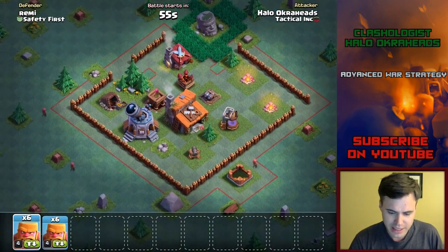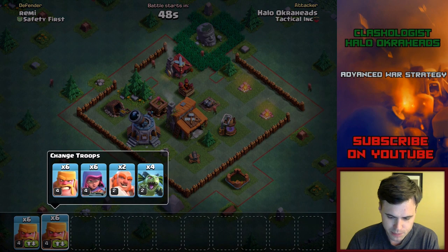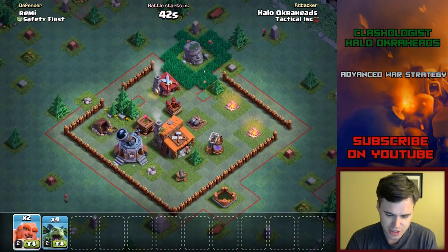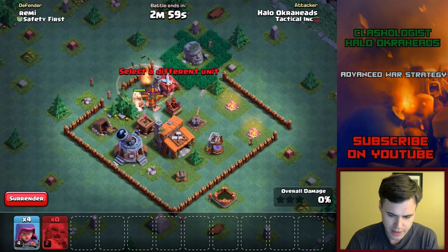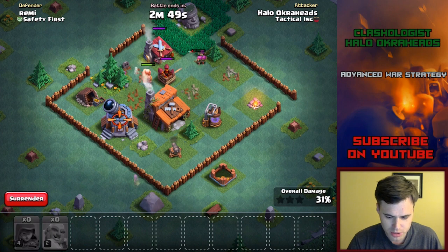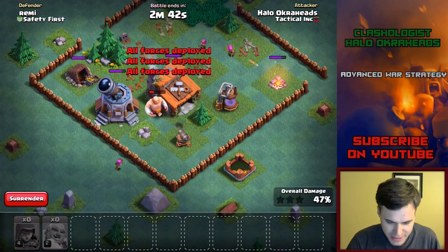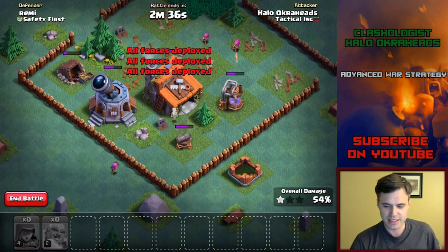Honestly, I don't really care what's going on in these bases. I'm going to switch up what I've found working very well. I'm going to put two giants here — actually I can do all giants. You know what, I'm going to do archers. Let's do archers and giants. We'll put the archers down, and that should get things done nicely. We'll put another archer down. Hopefully the cannon... too bad, it didn't go to the cannon. I'm definitely not getting a three-star here.